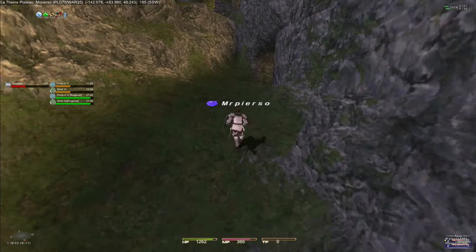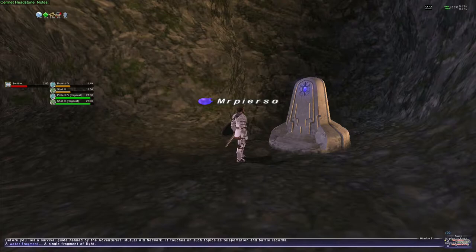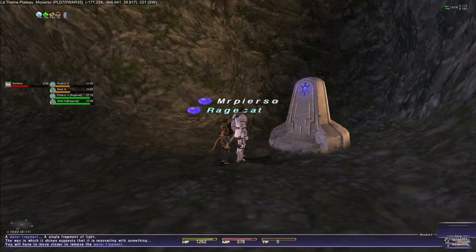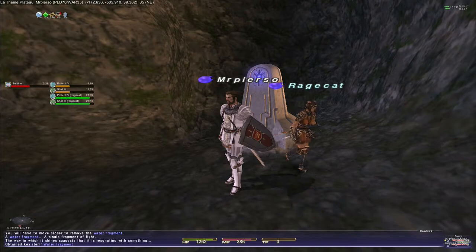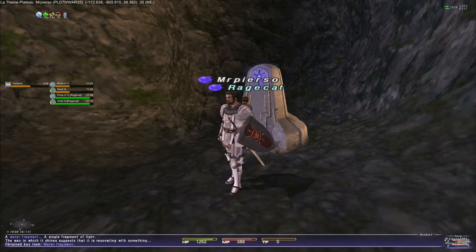This looks promising — a water fragment. A single fragment of light. The way in which it shines suggests that it is resonating with something. Let us remove it — you will have to move closer. We got the water fragment, and now I just need to make sure that Rage Cat gets it too — doing all the story together from here on out. Couple goals! That is our first fragment of seven, six left to go. Let's move on to the next one.